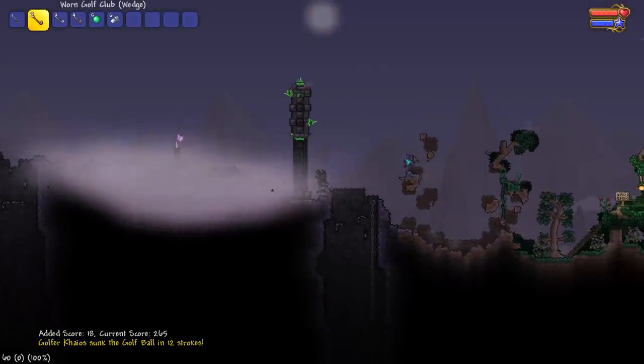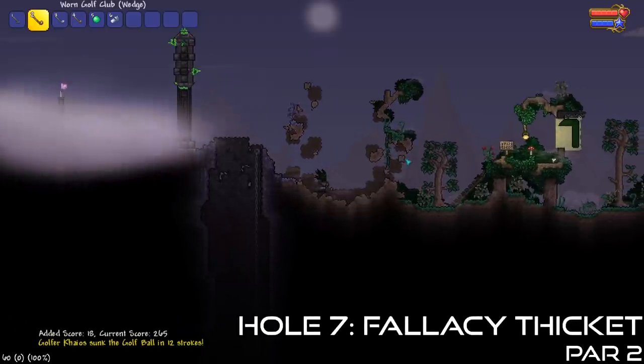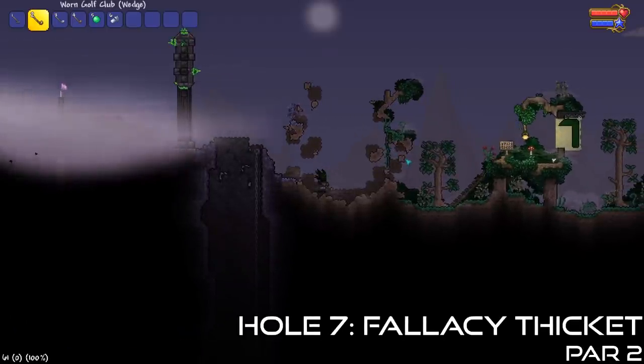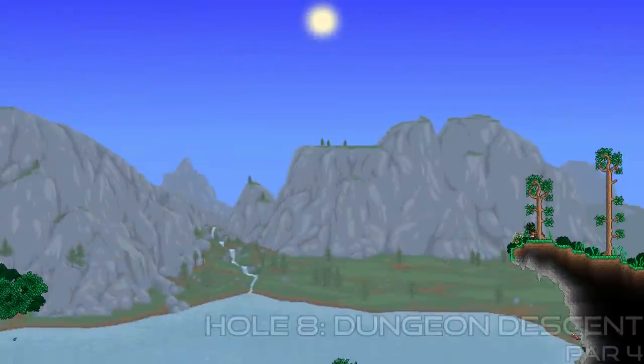Once you've completed hole 6, the passageway will open up and you will find yourself in — actually, let's leave hole 7 a secret for you all. I don't want to spoil the surprise, so let's jump straight into hole 8, Dungeon Descent.